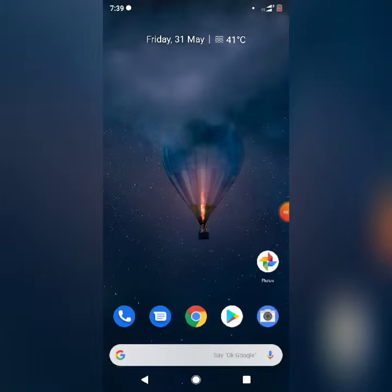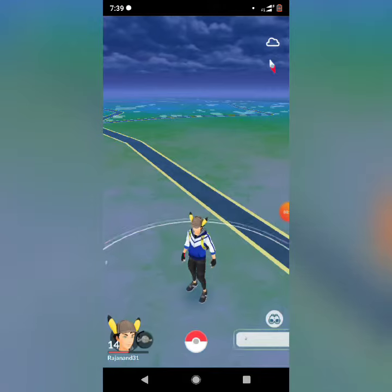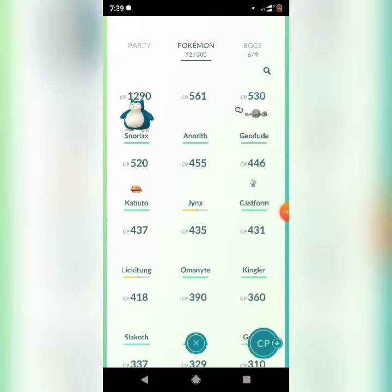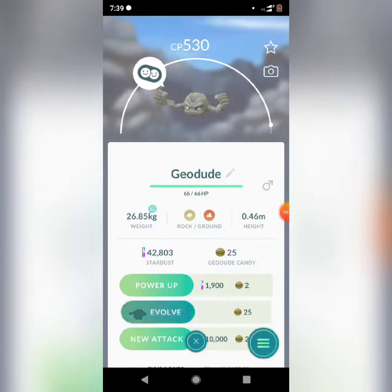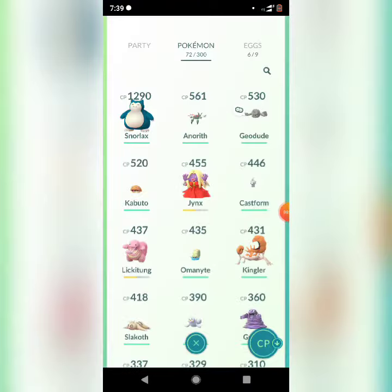Hey guys, my name is Raj and today I will evolve the Geodude in Pokémon GO. First, I will show you my Geodude — it has 530 CP combat power.